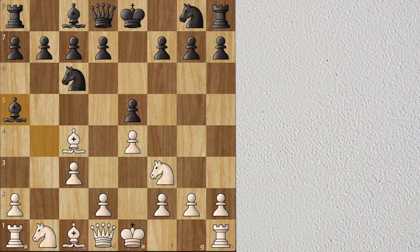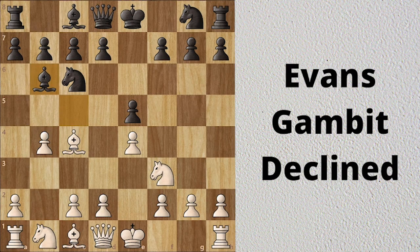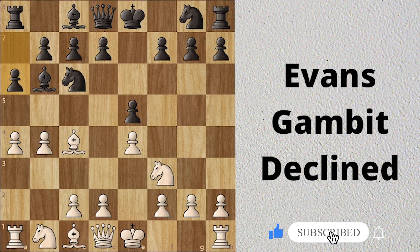Bishop e6 is the Evans Gambit declined variation. This is the safest approach, because if bishop takes the pawn, white could attack the bishop again. White's main idea is to play a4, and if black is not careful and plays h6, then white would simply lock the bishop. The move that black should play is a6, to create space for the bishop.